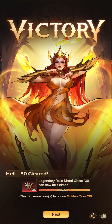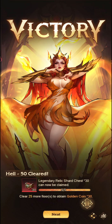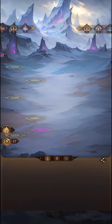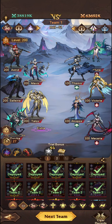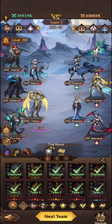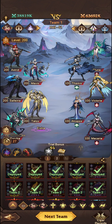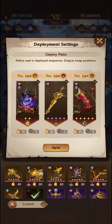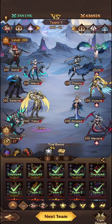And we're back — there we go, Hell 50 cleared! Let me just share this to Guild. We'll jump into the team and I'll show you what team setup I used. So I did eventually find that the four Monarchs still worked.